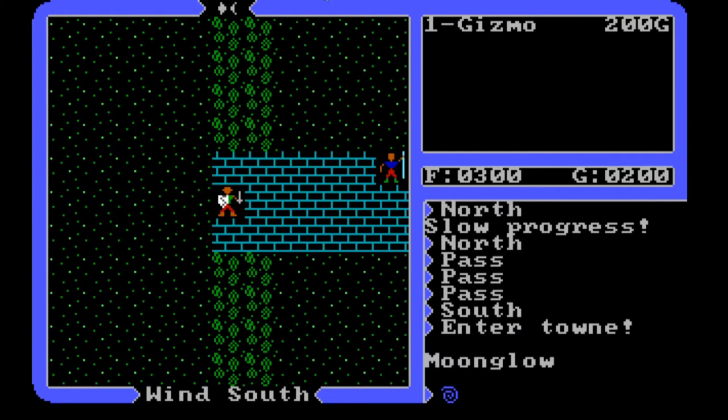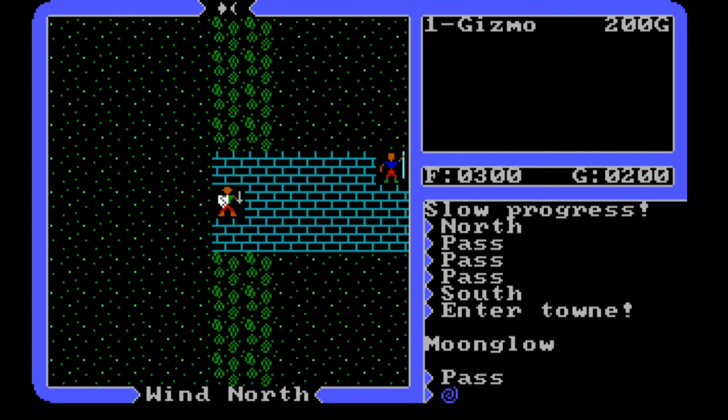I've gone through several different iterations of playing around with the starting bit of this game, and I've never not started at Lord Britain's Castle, so I don't quite know what to make of this. I'm a little confused, but we are in Moonglow. Moonglow is interesting because it's on an island — Verity Isle, to be exact. So we aren't even on the same piece of land as Lord Britain's Castle.